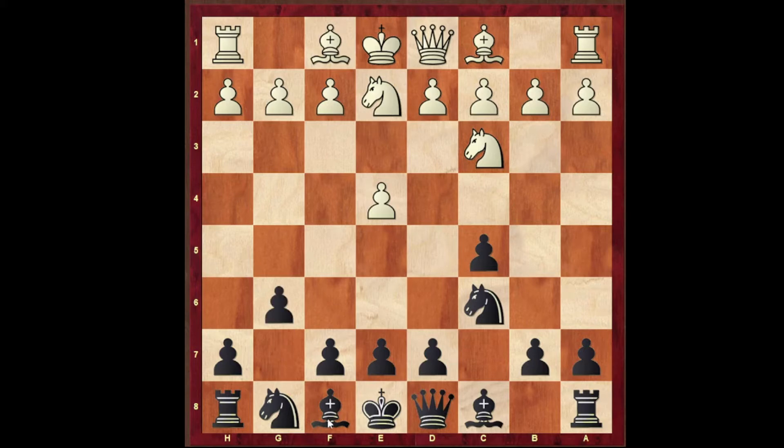g6 — black wants to fianchetto its dark square bishop. d3 in order to bring the dark square bishop into the game. Bishop to g7 as planned, bishop to e3. And in this position, black has to play the most important move of the game. Can you find out the most important move?